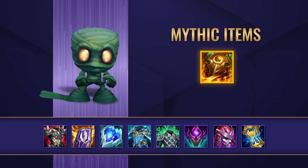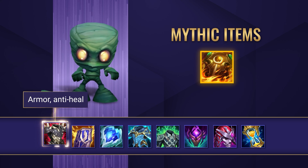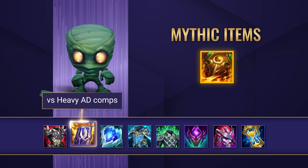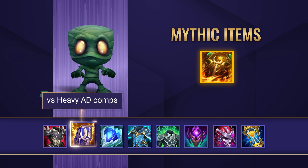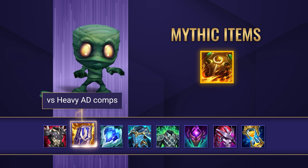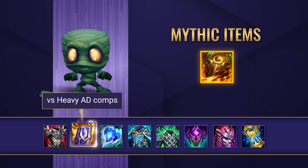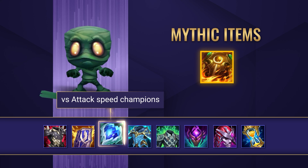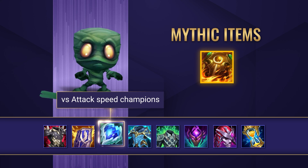For some armor options, you can go for Thornmail, which is an excellent choice on Amumu, giving him armor and anti-heal alongside more damage. Randuin's Omen is a perfect item to engage with against heavy AD comps — it slows and reduces the damage of physical threats, making you even more impactful when you initiate. Frozen Heart is also a smart choice against champions that thrive off of their attack speed, and it also helps you out with a ton more armor and mana.